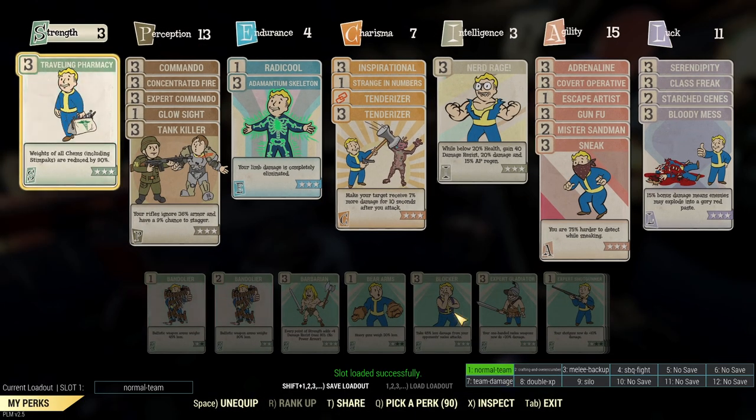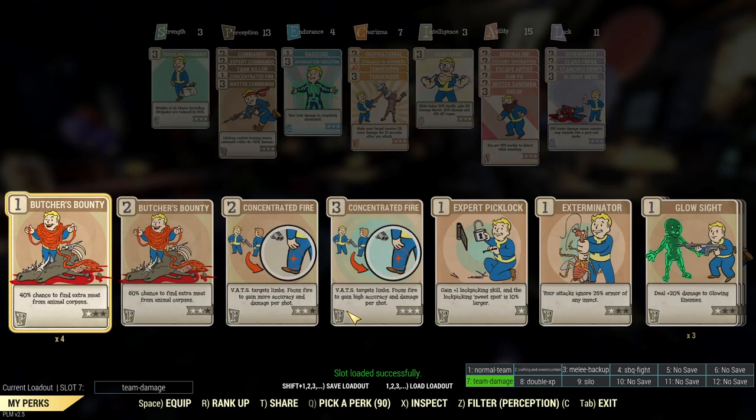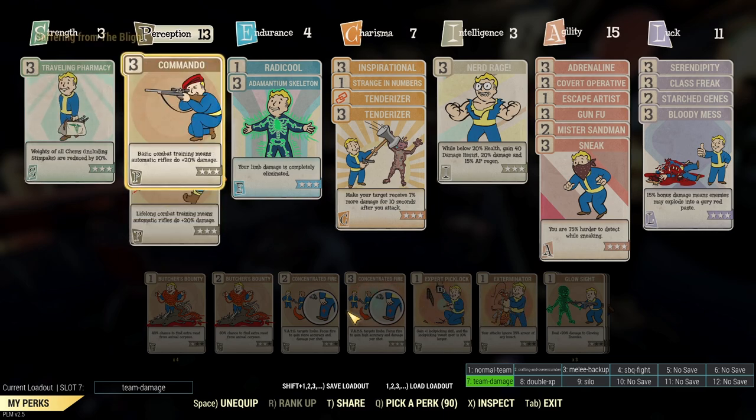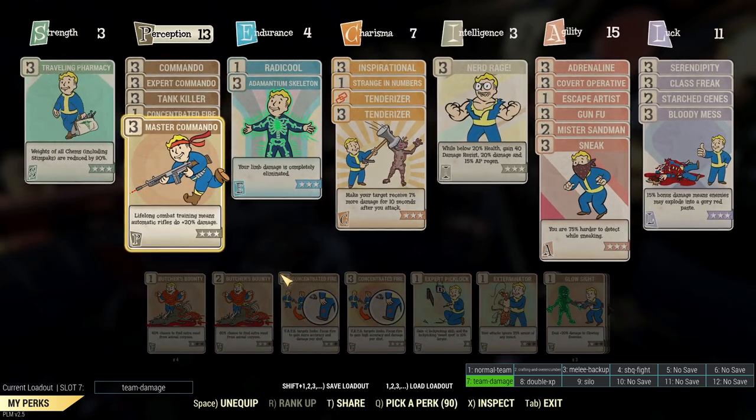I've got two different loadouts for it - I'm trying to do two different things at the moment. I'm playing between having Concentrated Fire on level 3, and the other one is more commando damage but less accuracy. I'll insert some video footage of me hitting 4,600 damage at Harper's Ferry. At the time I think it was this loadout, and since then I thought I would do a different one with VAT's accuracy.